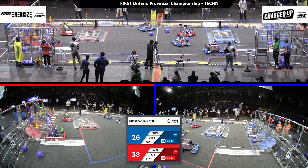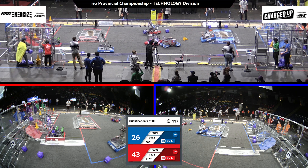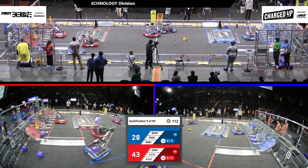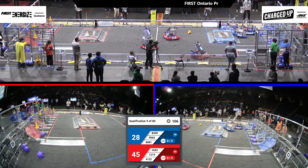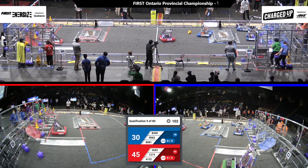Back on the Blue Alliance, 80-81 racing to the middle of the field, trying to look over to the substation. Looks like they're going to try to get a game piece to bring back over to their community. 83-49 on the Blue Alliance has got a cube in their intake. Looks like all three robots on the Blue Alliance are in their community trying to score cubes somewhere in that grid.